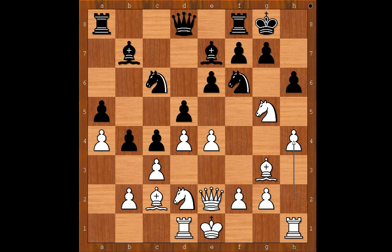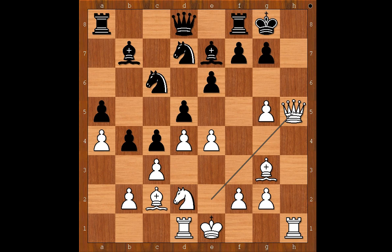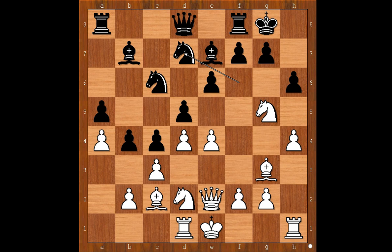Knight to d7. What if hxg5? Then hxg5, and if now knight to d7, then queen to h5. And after f6, g6 — goodbye, Charlie. Back to our game.